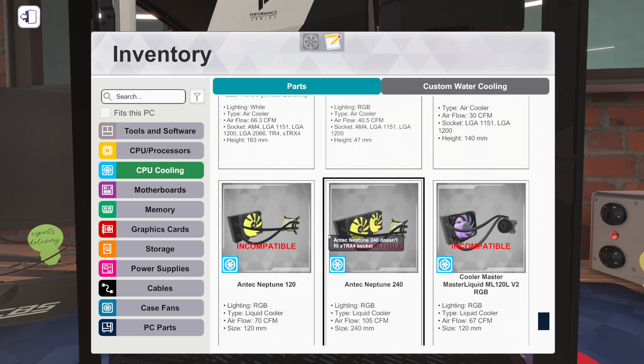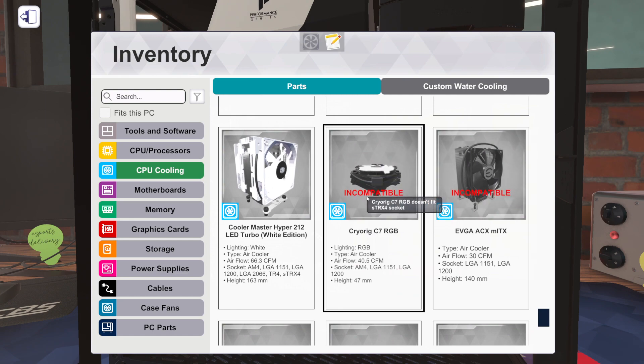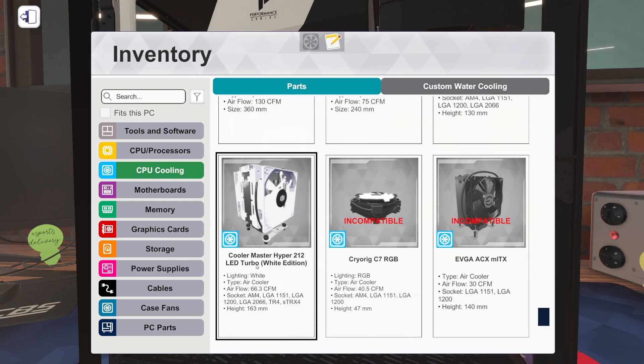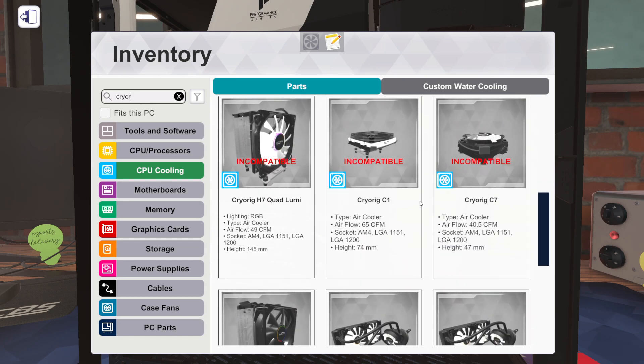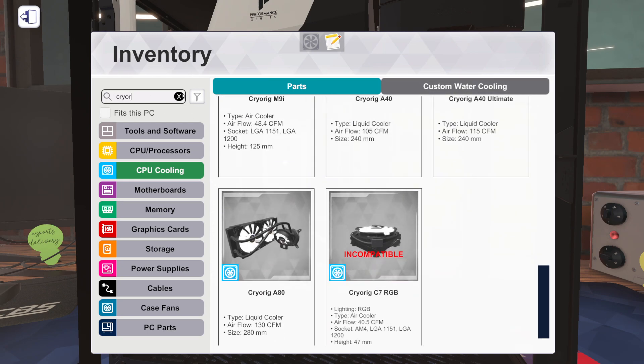These aren't in the changelog but I know I've never seen them before - the Antec Neptune 120 and 240. On the air cooler front, EVGA now has a tower cooler, the ACX MITX - interesting, specifically good for mini-ITX builds. We've got Cryorig C7 RGB - we already had the C7 but not the RGB. And the Cooler Master Hyper 212 LED Turbo - the Hyper 212 is like the best tower cooler if you want to spend like $20, and now we have the turbo edition in white with LED.